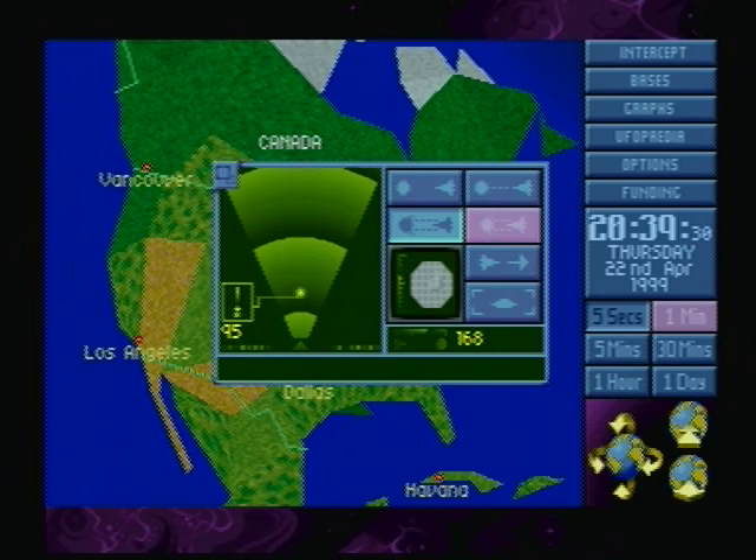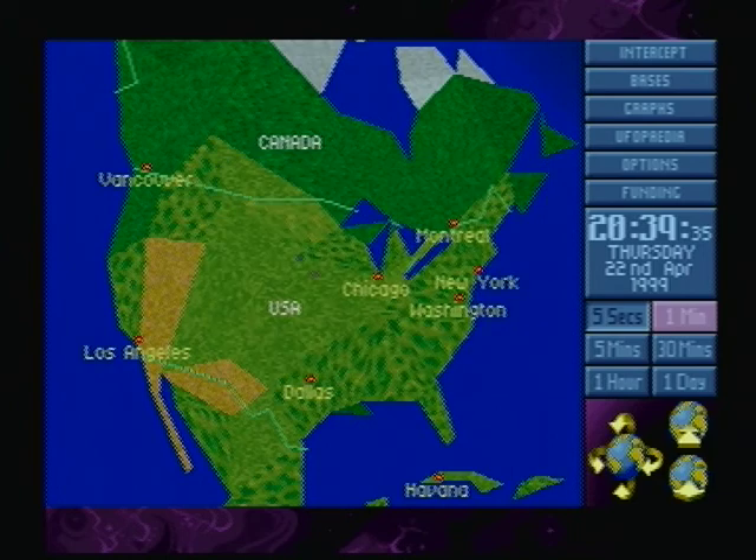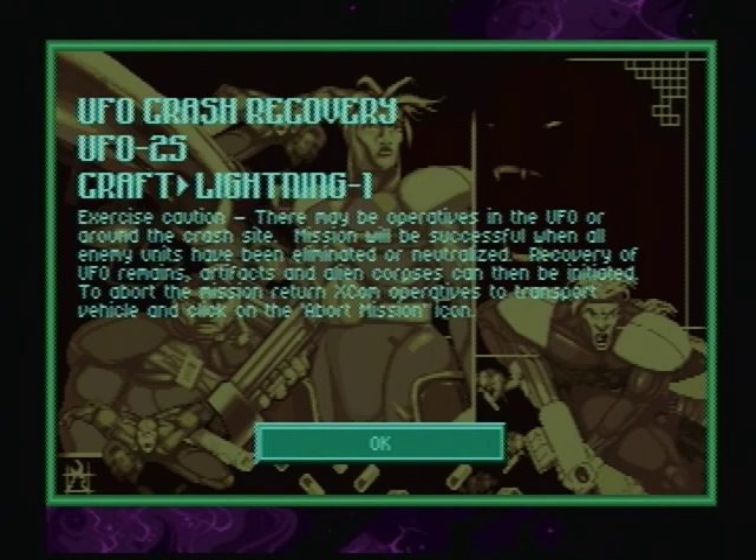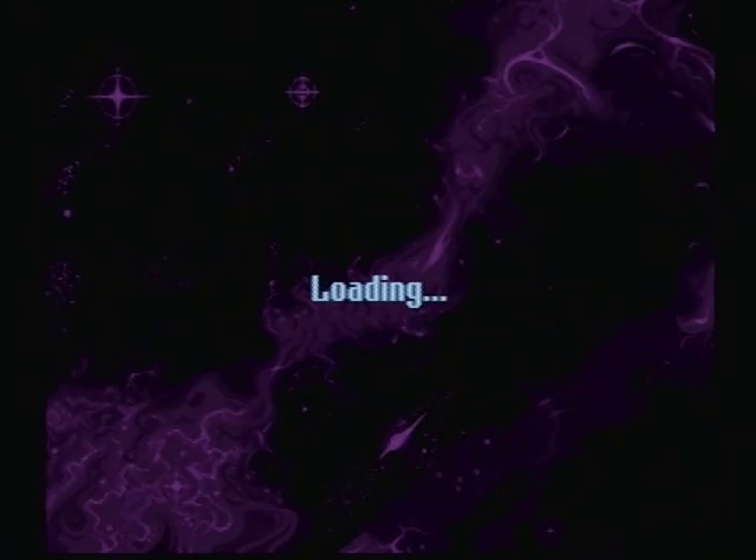In addition to the five main alien races, there are terrorist units that accompany them. Sectoids will have a Cyberdisk. Floaters will have Reapers. Snakemen will have the worst alien type in the game — the Chrysalid. Mutons will have two different kinds whose names I forget. Ethereals will have Sectapods. The Cyberdisk and Sectapods are mechanical creatures and they're very strong against the laser weapons, but you can still take them down reasonably well if you have enough people attacking.